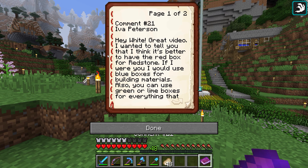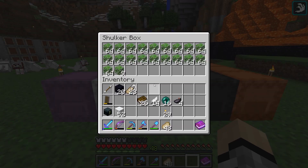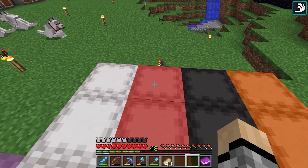Thank you so much for the comment, Iva, and thank you all for your wonderful comments last episode — they were superb. The reason I chose this comment in particular is because I'm almost implementing all of these suggestions in one way or another. Starting with the red box — yes, it does make a lot more sense to have redstone in the red boxes. I also have rockets in red boxes as well.